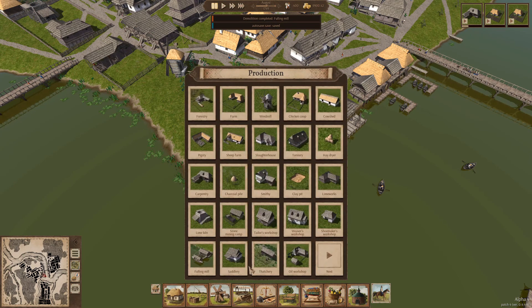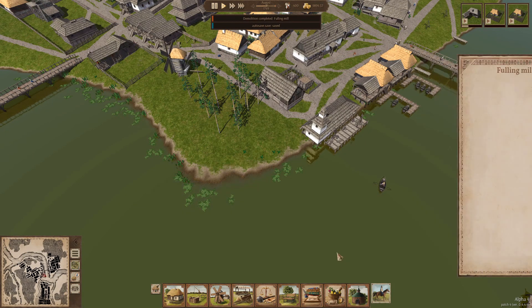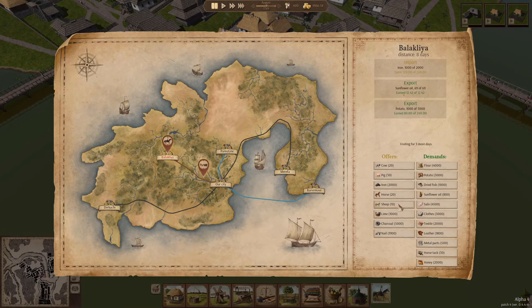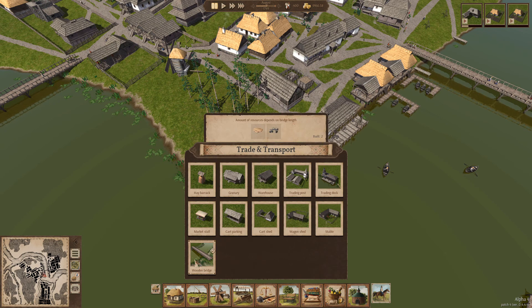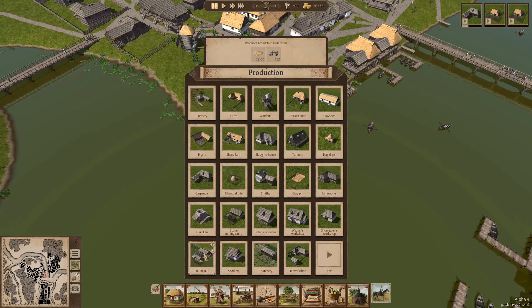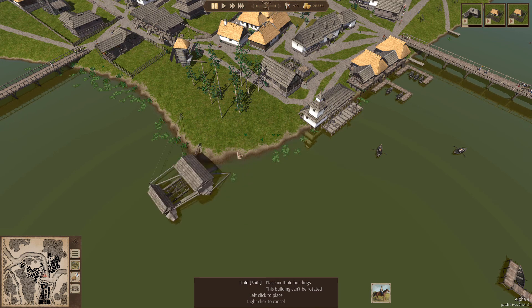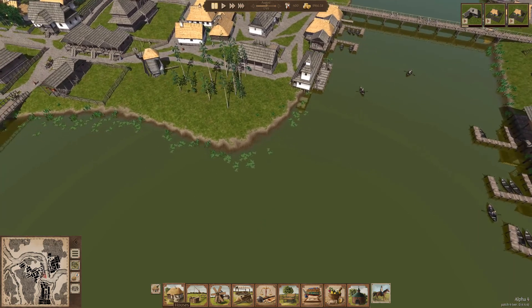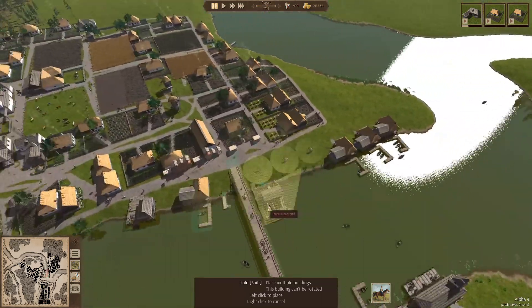Let me try placing it again - I want it to go in correctly. The fulling mill doesn't seem to want to go in anymore. The game is still in alpha and still doing some stuff. We also have sheaves we want to bring in - we don't really have to worry though because we've got loads of money. The fulling mill still doesn't seem to be working properly, so I'll place it later. Instead, we're going to head over to this island.